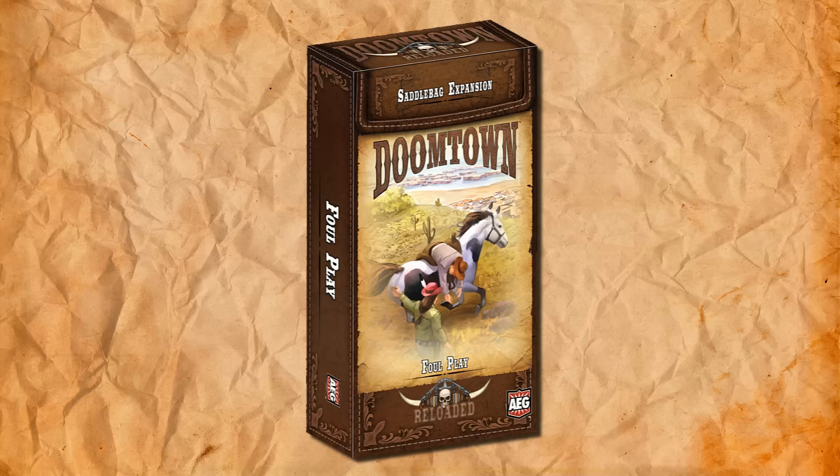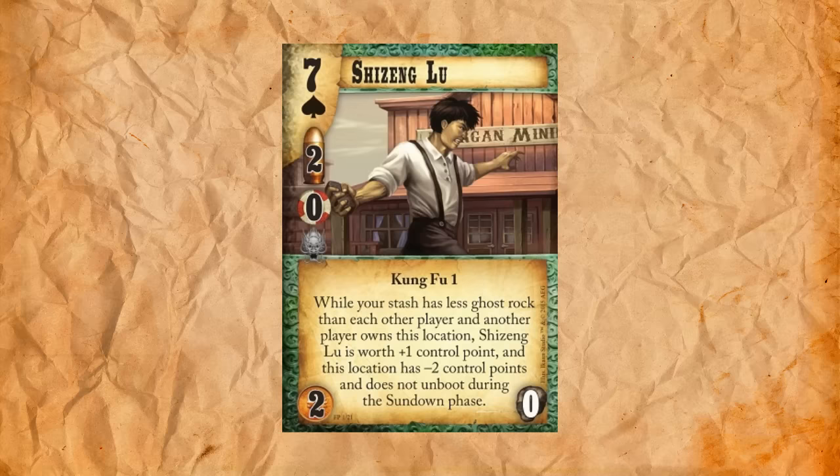We're going to start things off with a new dude for the Bandits. This is Shi Zhang Liu. He's a seven of spades, two draw, zero influence, two to play with no upkeep. He has Kung Fu one. While your stash has less Ghost Rock than each other player, and another player owns this location, Shi Zhang Liu is worth plus one control point, and this location is minus two control points and does not unboot during the sundown phase.